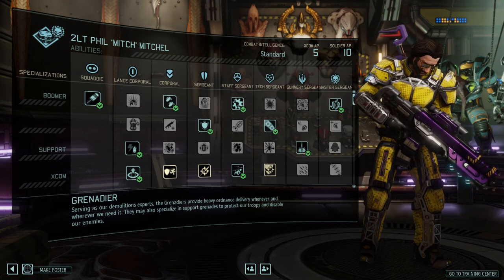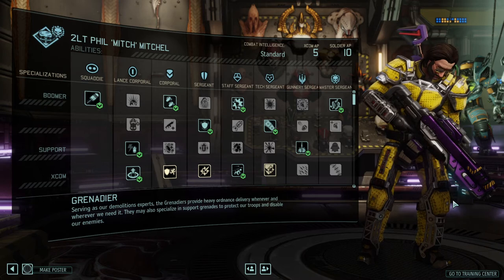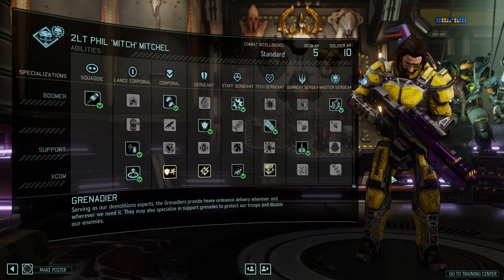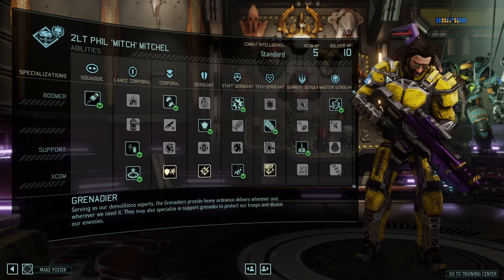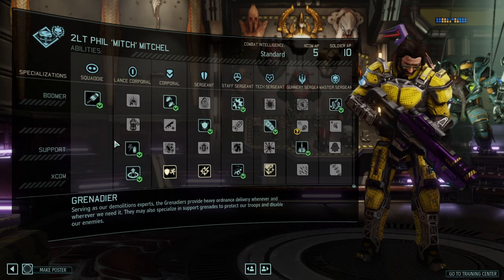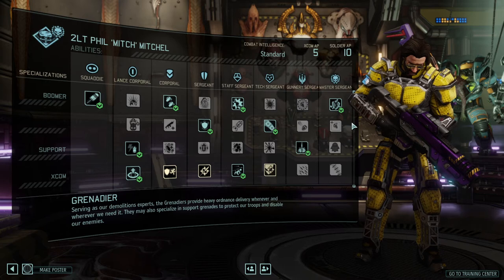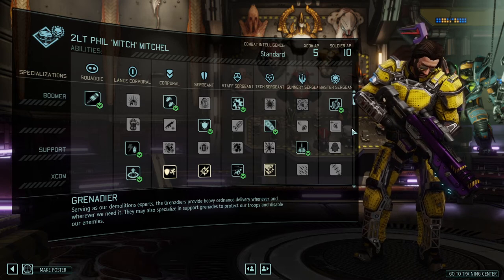We are continuing with our class guides today. We're going to take a look at the Grenadier, a class in XCOM 2 Long War of the Chosen that focuses almost exclusively on the utilization of its grenade thrower. It is one of the spin-offs of the classical Grenadier — basically they took away the heavy gun and only focused on the explosive part. We'll go through the three columns of abilities one by one, and I'll run you through my preferred hybrid setup with the reasoning behind my skill choices.